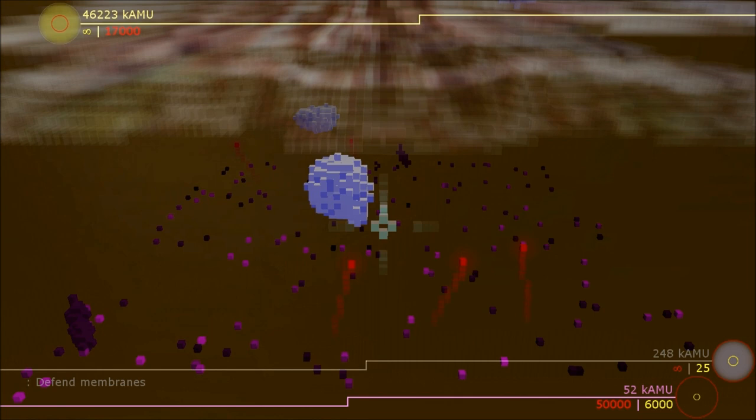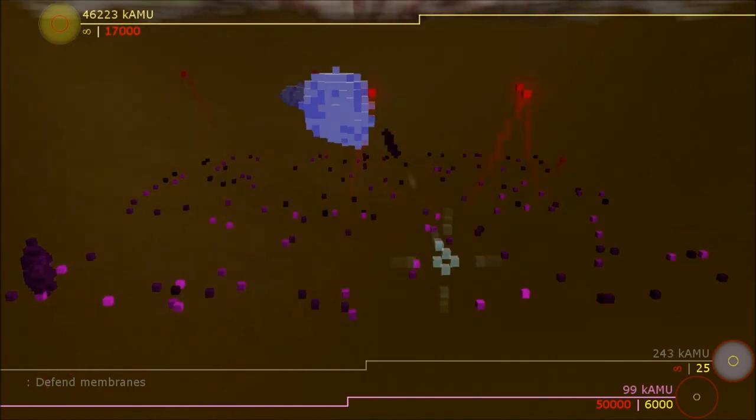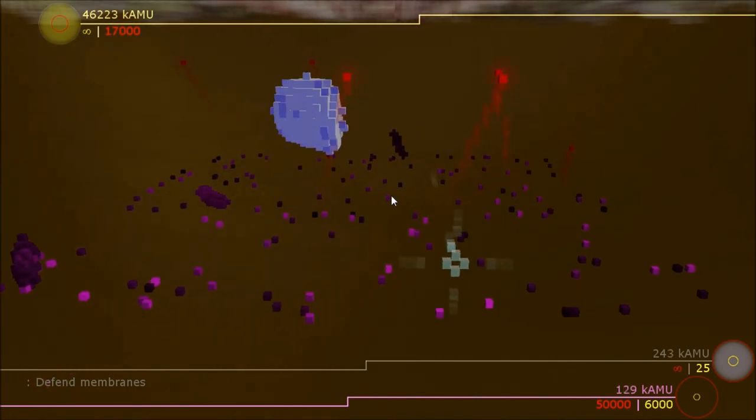So without further ado, I'll give you a little bit of motion here. You can see moving up toward the membrane right here are germs. Beneath them, and not quite sprouting yet, are shoots of what we call growth, which can also be thought of as cancer, though it's not quite cancer because we're at a smaller scale.